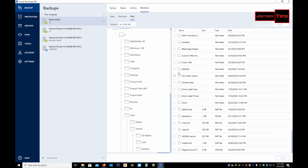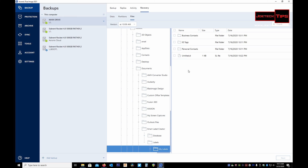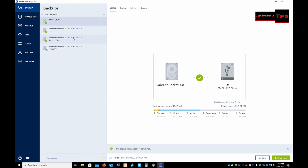You can go into Users, your folder, your Documents, and recover any file you accidentally deleted. For example, I have a label printer — if I blew up a file inside my labels folder, I can navigate to it, select it, click 'Next,' then 'Recover Now.' That's how easy it is. You just go into the backup you created and recover the specific file you blew up. That's really great capability.